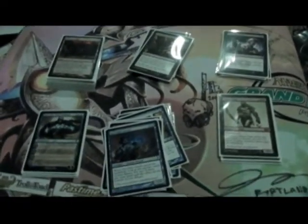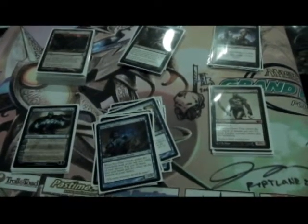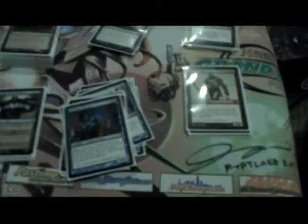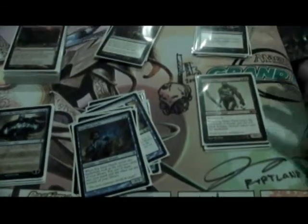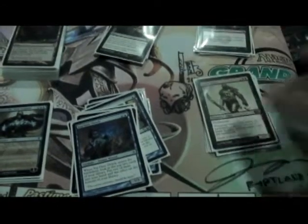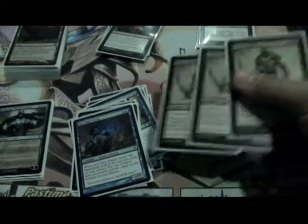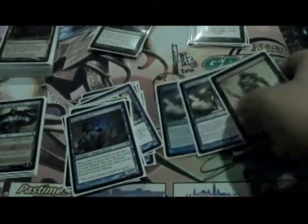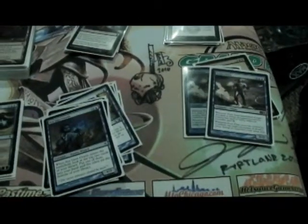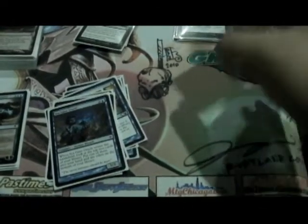I call it my blue-black titan control mostly because, instead of using Wurmcoil Engines and stuff, I just use the Titans. It's done extremely well for me, actually, for all the testing that I've done around my local area. Here's the Titans that I'm using — 3 Grave Titans and 2 Frost Titans. In the sideboard I have another Frost Titan, just in case Grave Titan doesn't seem to be as good in a given game — I'll take out a Grave Titan and switch in a Frost Titan.